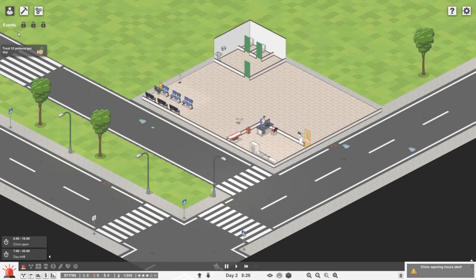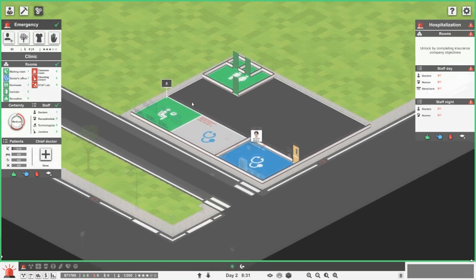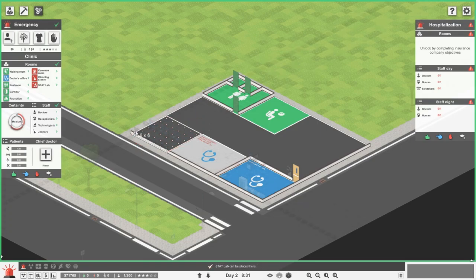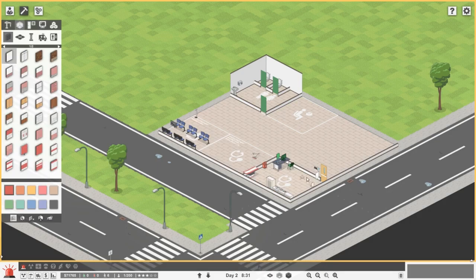We treat 10 patients a day and get a 20 grand grant, so let's get another doctor's office. Should we get another doctor? Let's just pan out. We'll move the waiting room over here because I want to make that into a stat lab. I want the stat lab quite big so we'll put a six by six for now, but it will be bigger and we can expand it. Let's just whack some walls in.